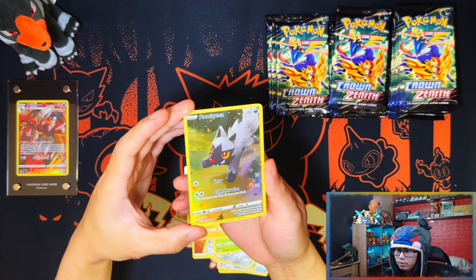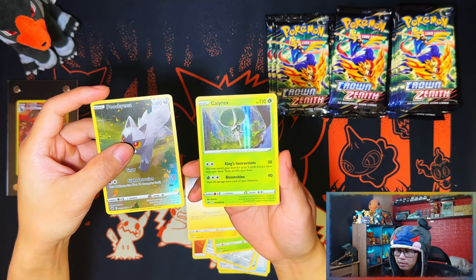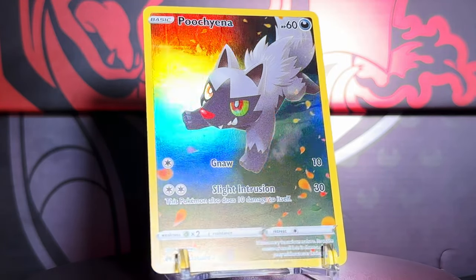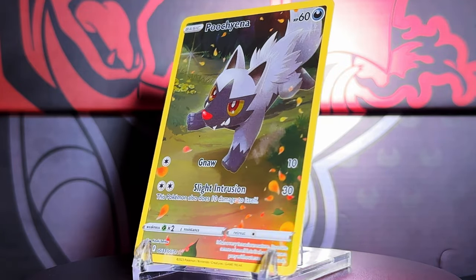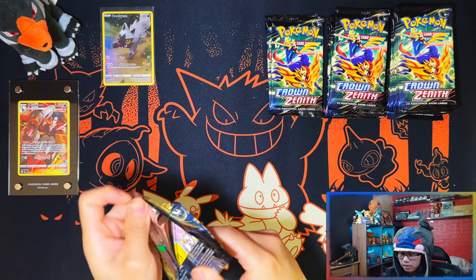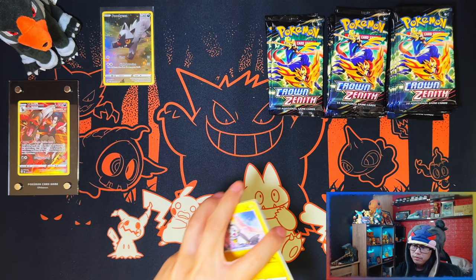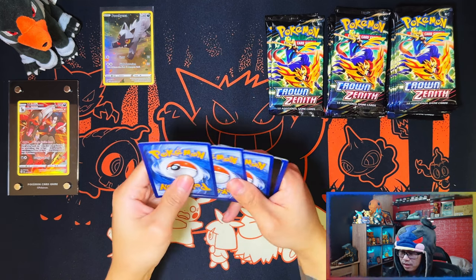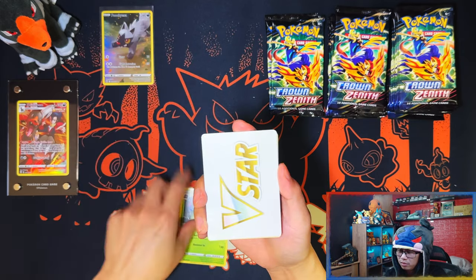First pack and we get a Poochyena — which is a double for me — and a Calyrex Holo. Not bad for first pack channel magic! Although it's a double for me, I do get a Galarian Gallery from this collection box. Usually collection boxes aren't that great for me — I usually don't get anything from them — so the Galarian Gallery is not too bad.